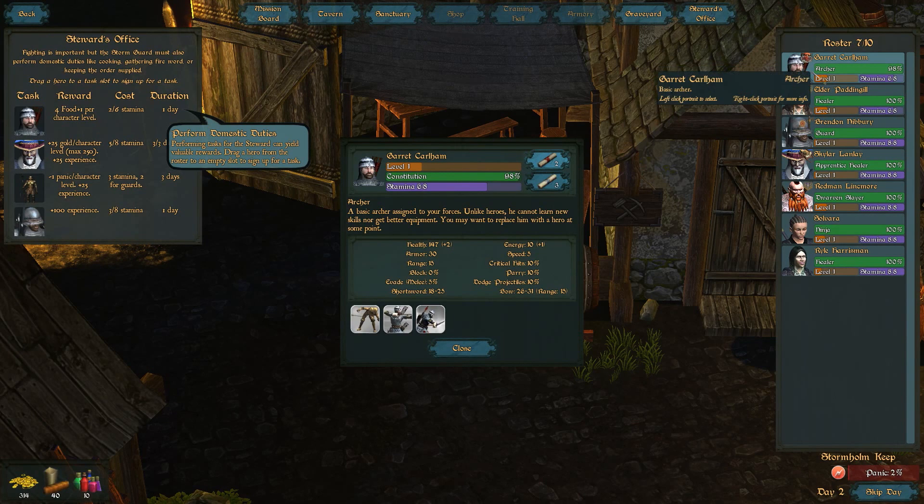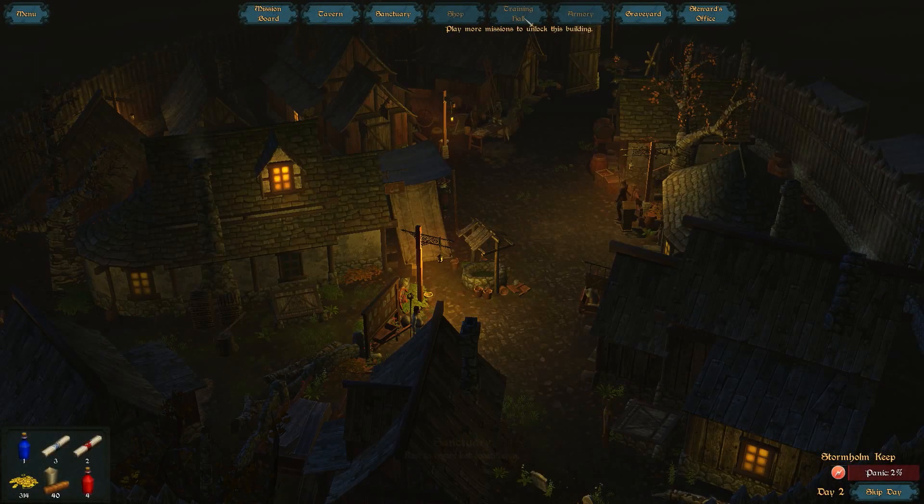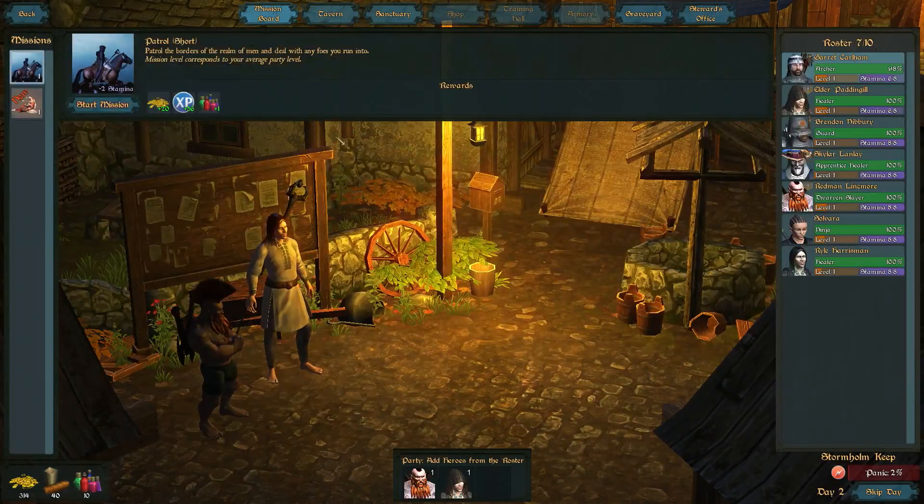One thing to consider is that your roster is very limited — it can hold a few parties' worth of characters, but not much more than that. The character classes are pretty diverse, but another thing to keep in mind is the difference between heroes and soldiers. Soldiers cover the whole gamut that heroes do, but they can't upgrade their skills or equipment. They're much cheaper than heroes and useful for filler, however. Heroes, on the other hand, despite being much more expensive to hire, upgrade, and equip, are just all around better. Each character has a stamina bar, and going on missions or taking certain actions knocks off a certain amount of stamina each day, making the occasional rest in the sanctuary mandatory.